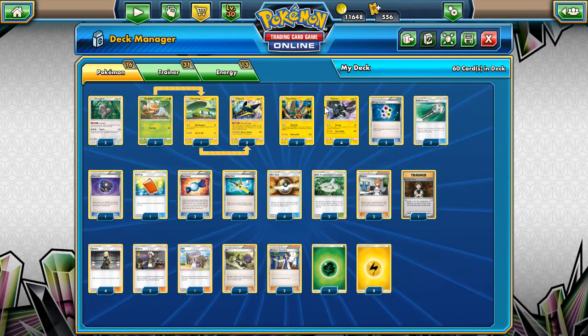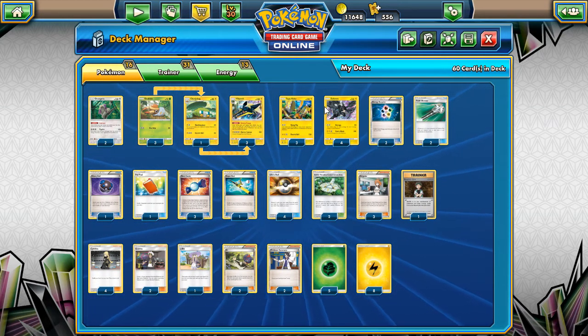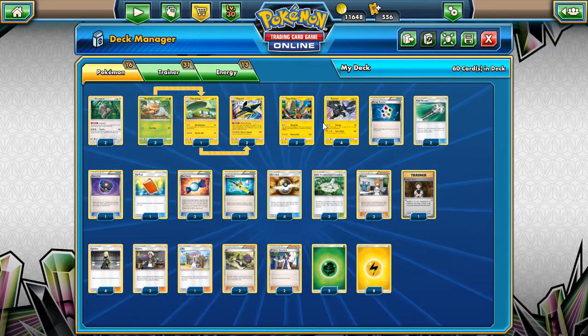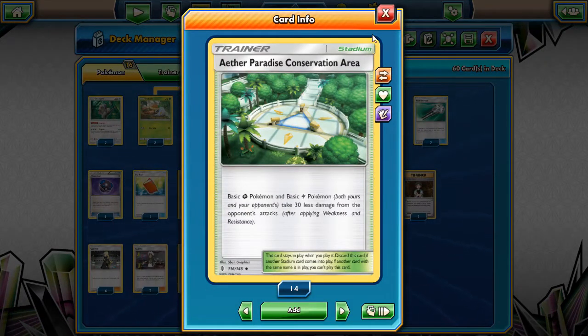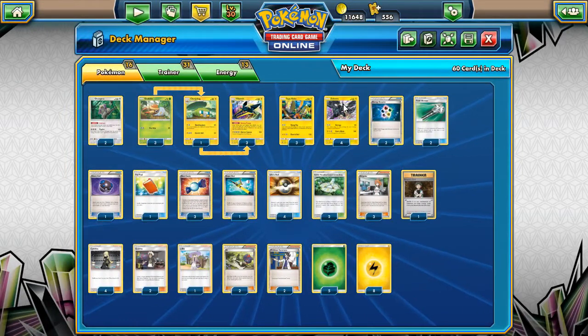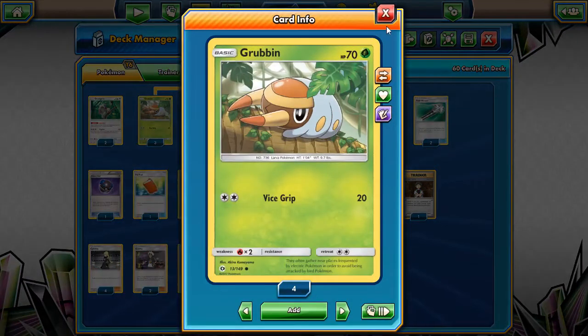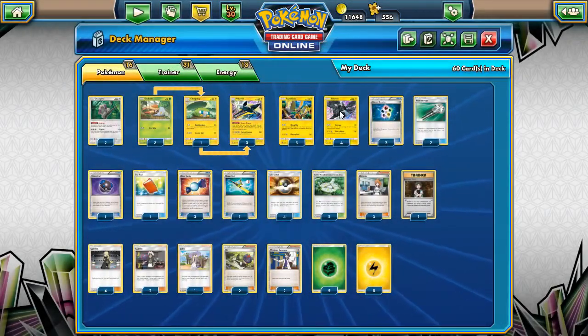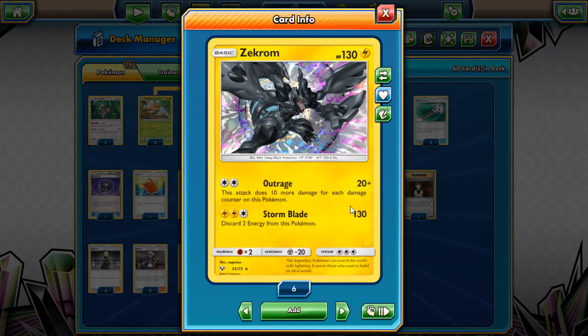Go check out that video if you're not sure what I'm talking about. Aether Paradise Conservation Area makes my Pokemon take 30 less damage — this is great, it helps keep these guys alive, even the Grubbin. Zekrom's other attack, Outrage, helps as well. If he gets some damage on him, somebody thought they could knock him out and they get 100 damage, and I can just do 120 damage with double energy. If your opponent early on in the game doesn't have enough ability to knock you out, Outrage is going to hurt them.